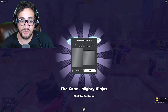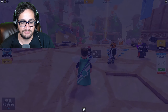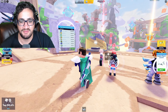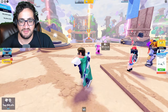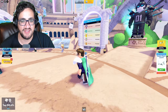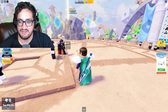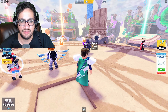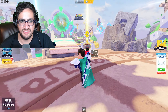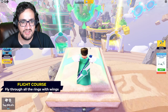You get a little cape — that's a cool cape. Okay, so what do we do? Do we go into other games like the last one? I guess we've got to complete certain tasks. So is this like the Mighty Ninja area — a flight course where you fly through all the rings with wings?